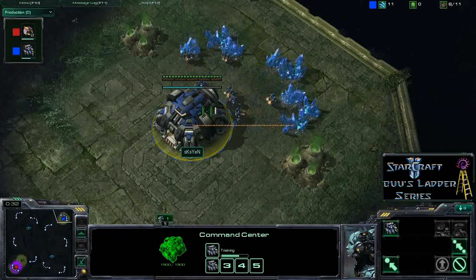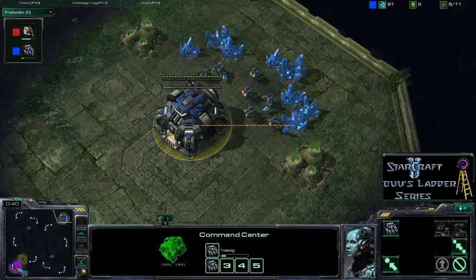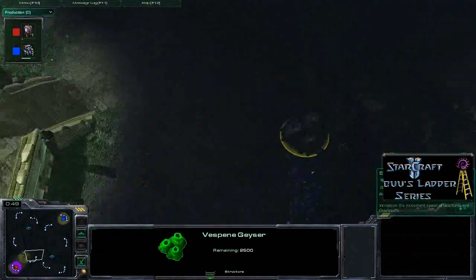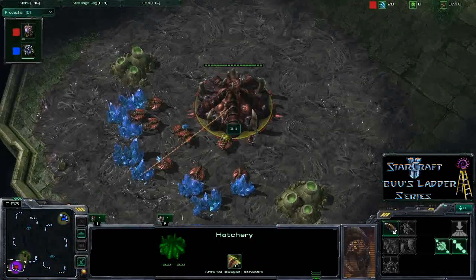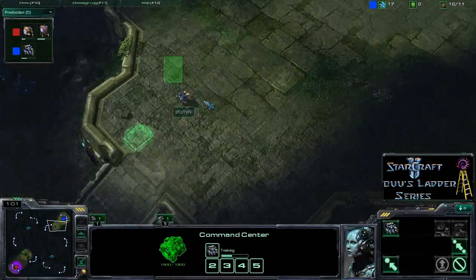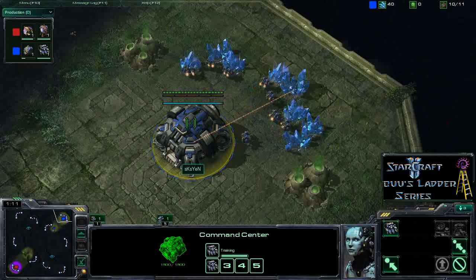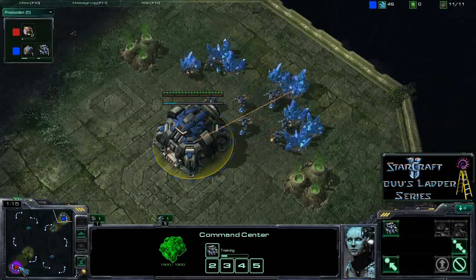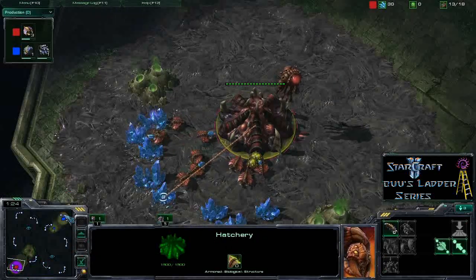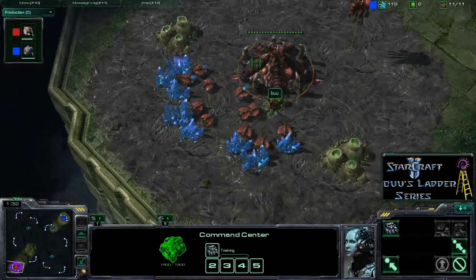Pretty short rush distance, so often you'll see quite early pressure from either player. At the moment both players are going for fairly standard load openings — no cheesy rushes. We'll have to see whether Boo decides to get an early expansion, maybe a 14-15 hatchery, or whether he goes to pool first in his main to get out some early lings. SKS Yen is going for a standard supply depot at the top of his ramp to block off any rushes. Both players are in Diamond League — SKS Yen on 1900 points against Boo's 1750, so it should be a pretty close game.